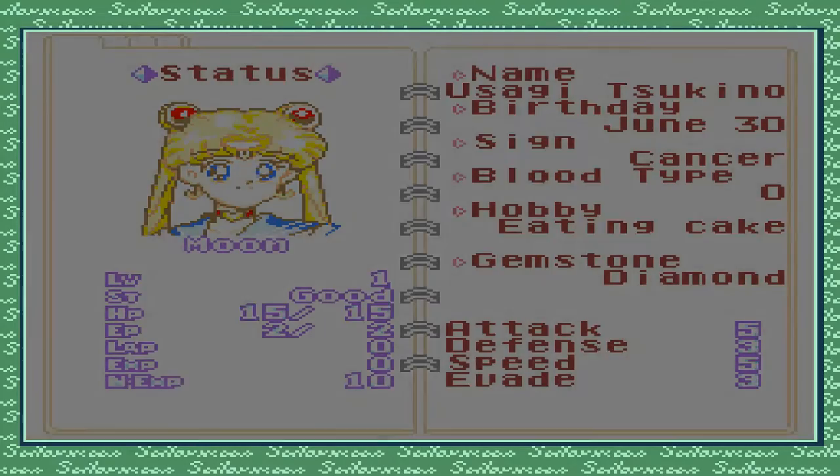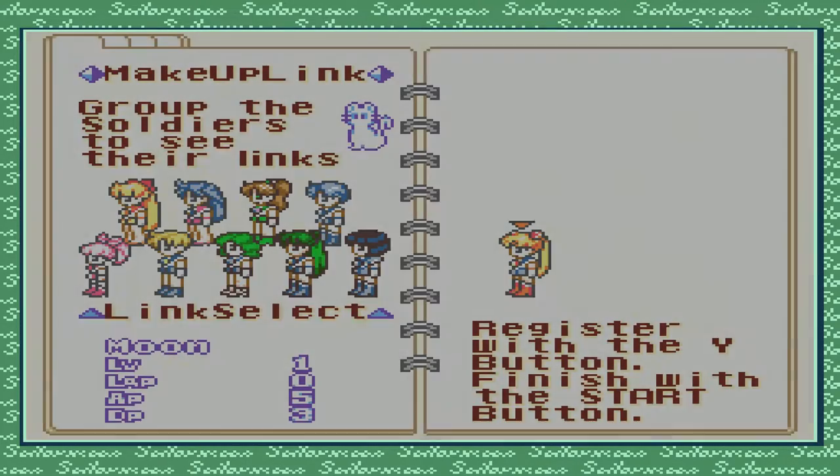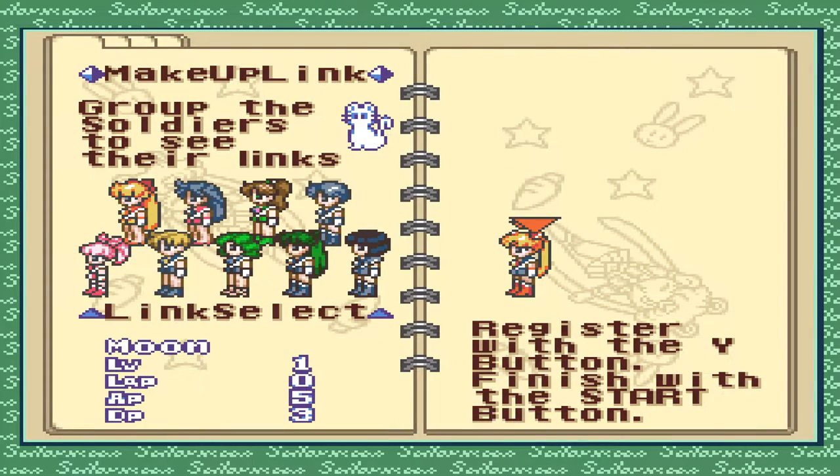Sailor Moon — Name: Usagi Tsukino, Hobby: Eating cake. Nothing to do here. Let's group the soldiers to see their links. I don't know what links do.